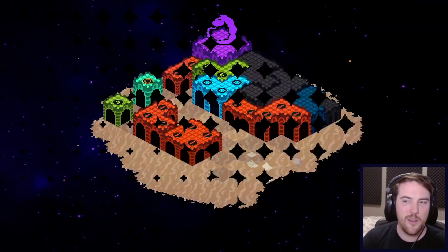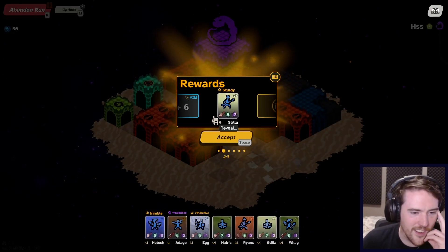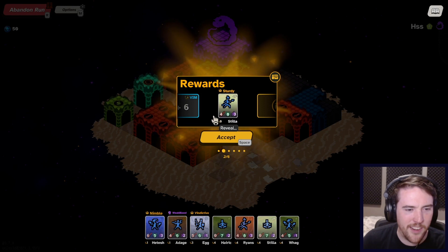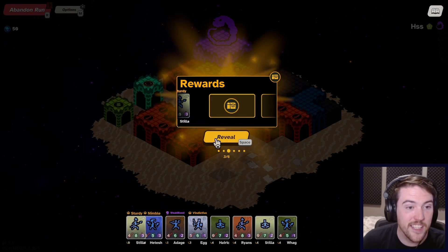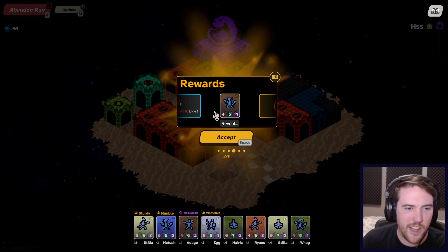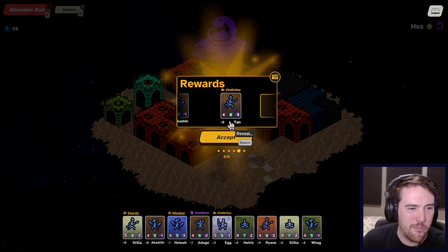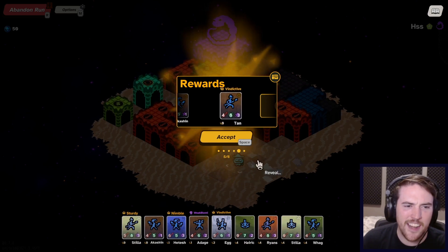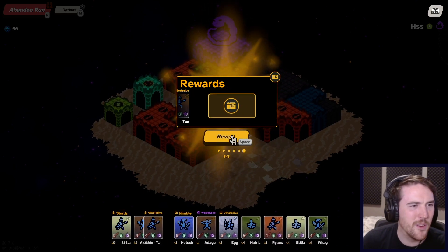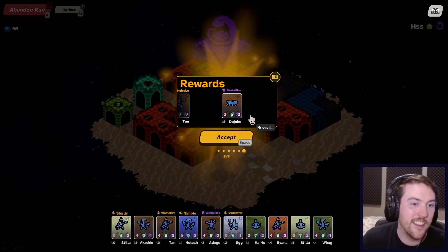Nicely done. I wasn't certain at first. A new Lancer — how do you compare to the one I already have? Almost entirely the same, extra attack. Let's give you something new then. I already have a Rogue — it keeps dishing out very base units, and I miss when you can skip them for a trade-off of Vim or anything really.